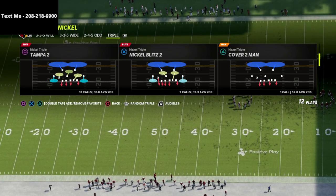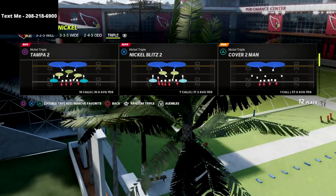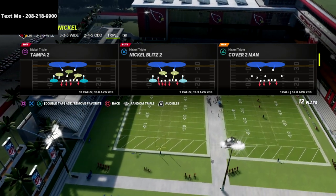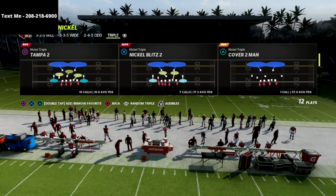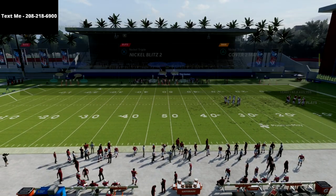This is a nickel triple defensive tip. If you want to get my full nickel triple defensive e-book, there's a link in the description below. You can get my full scheme from the nickel triple defense. It's on sale for just $15, and I guarantee you, you will start getting more stops and having a lot more fun in Madden once you get that e-book. Today we're going over nickel triple Tampa 2.